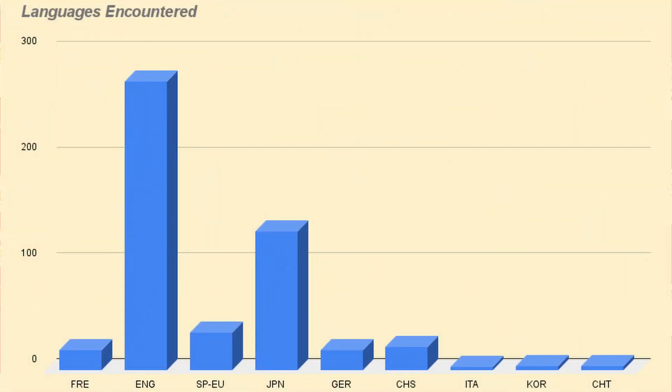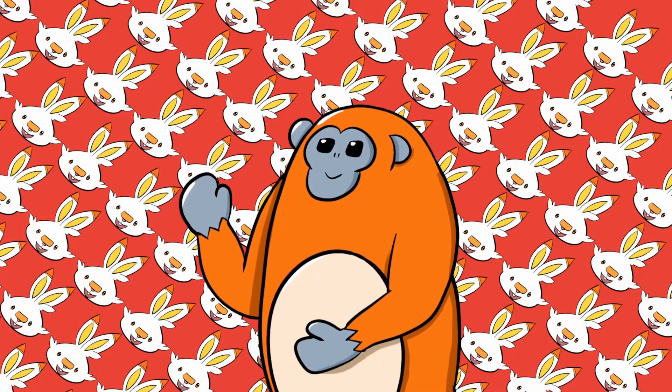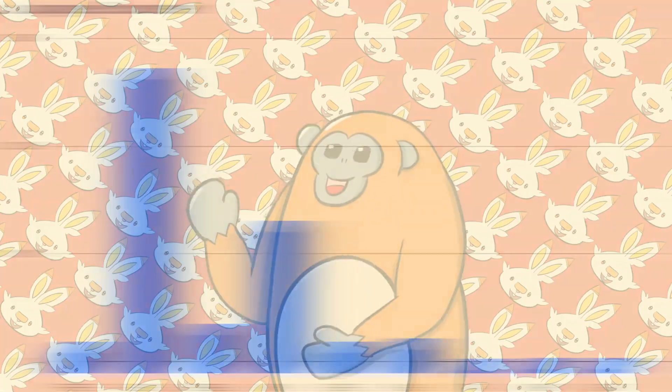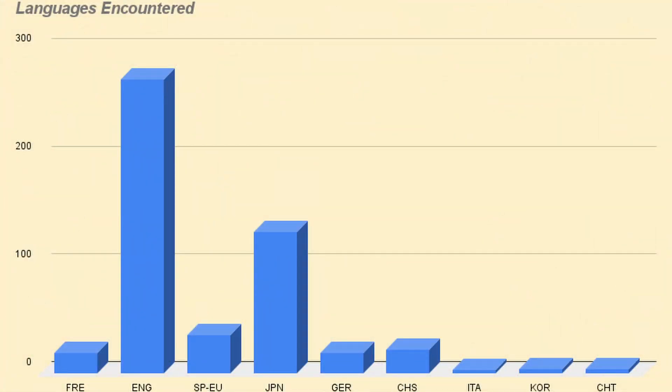Next, let's look at the language. As expected, English was the top language with 272 Pokémon. Then Japanese came in at number 2 with 131 Pokémon. SPEU, which stands for Spanish, was third with only 35 Pokémon coming from the Spanish-speaking region. The least represented was Italian, with only 3 Pokémon coming from Italy. And this makes me think — we need an Italian region, maybe some DLC. Korean and Traditional Chinese only had 4 Pokémon each, so Italian really was not that far behind.